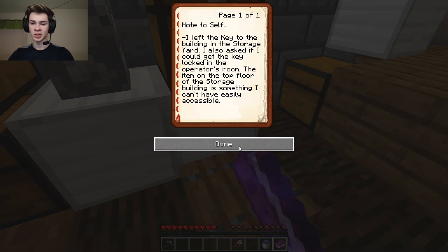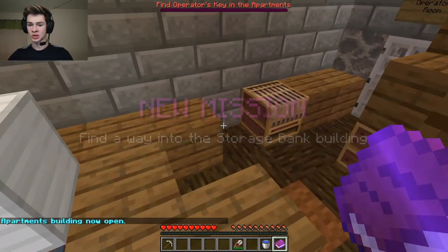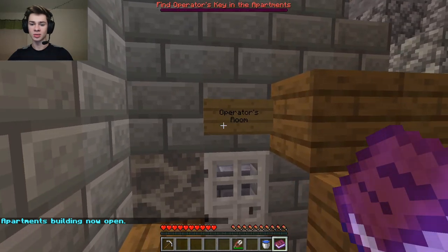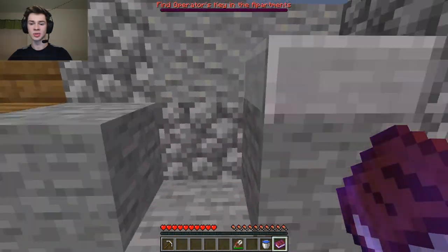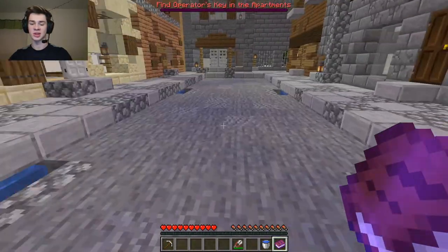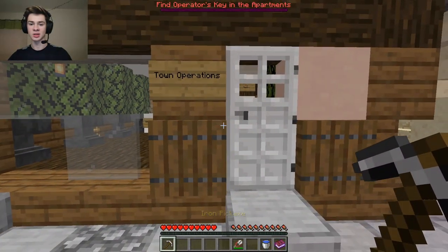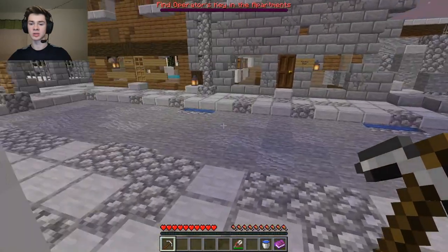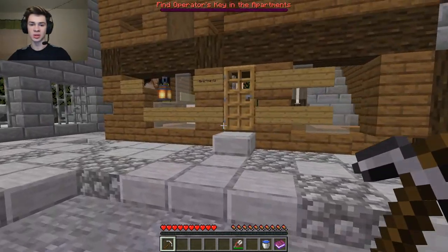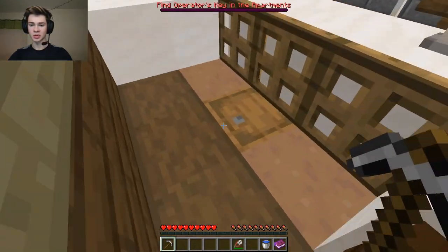On the top floor of the storage building is something I can't have easily accessible. Okay, we got another mission, so let's just take a look. So that's where we get a key from. Oh so here's a hall — maybe here — we don't have the switch or whatever it is. We were here and checked everything, so I don't know.